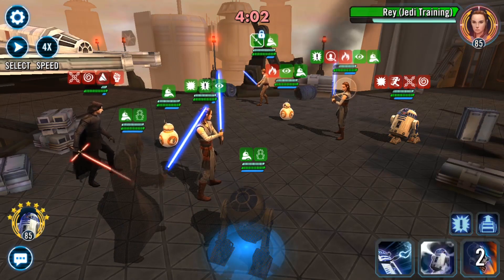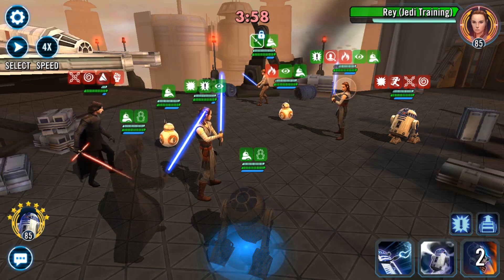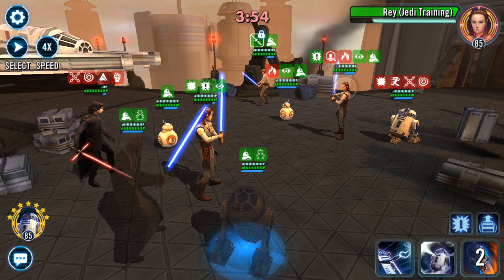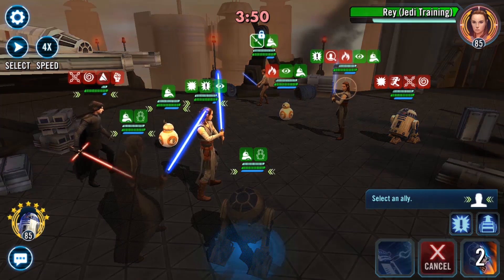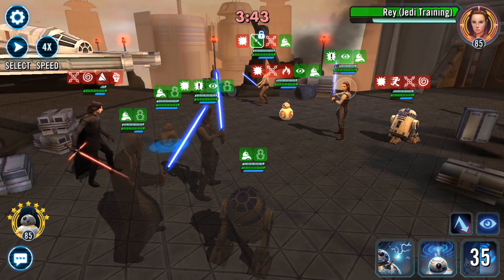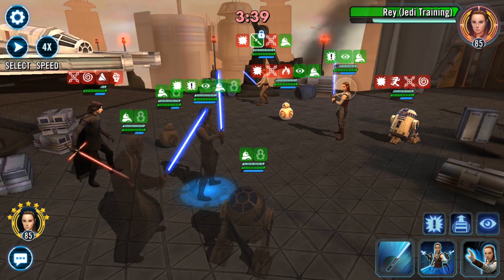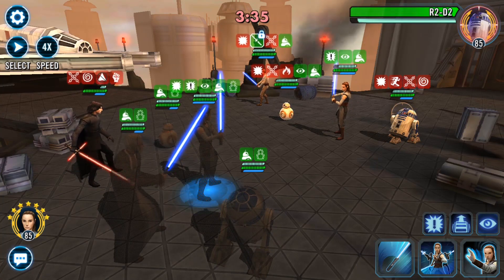A lot of people said her cooldowns of 5 for her 2 specials are never going to be used and it's not good. But with the reduction that she gets, she uses whatever ability she wants basically every other turn. So pretty awesome. We're going to keep him stealthed, and the reason for that is we're going to use his ability to ability block and put offense down, and we're going to put more potency up.